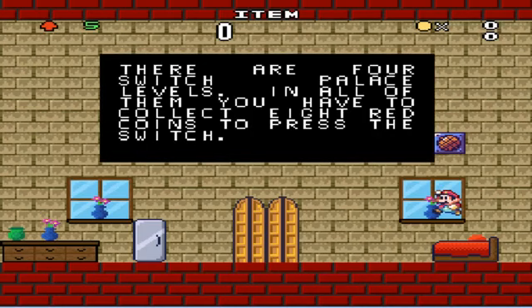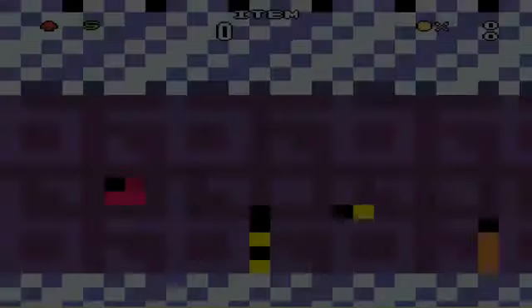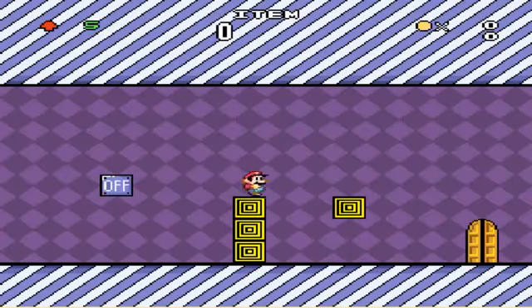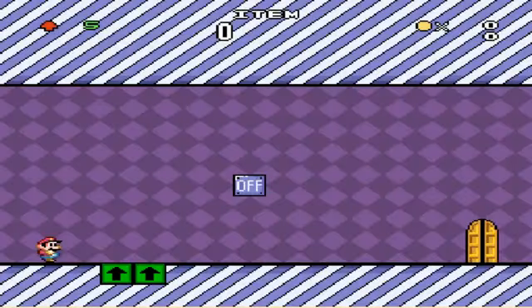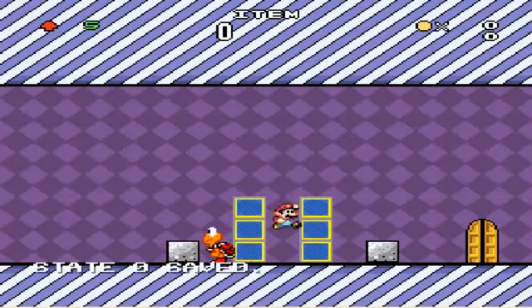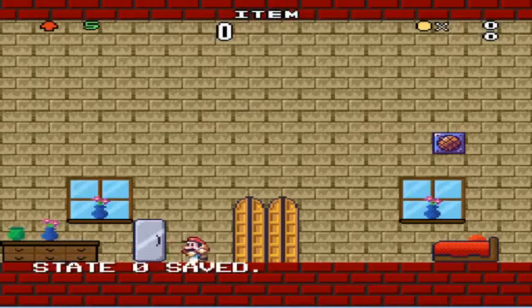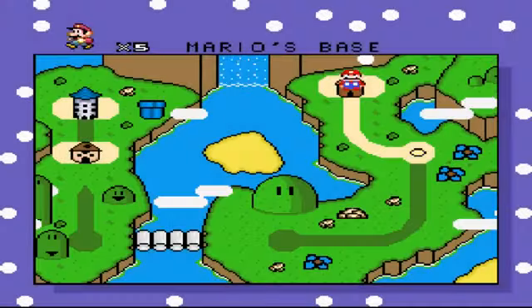Look how small I am. There are four switch palace levels and in all of them you have to collect eight red coins to press it. I really hope I don't need to get all this — what the hell's going on here. They can walk through, okay? This is like a block tutorial, telling you what the different kinds of blocks do, apparently.